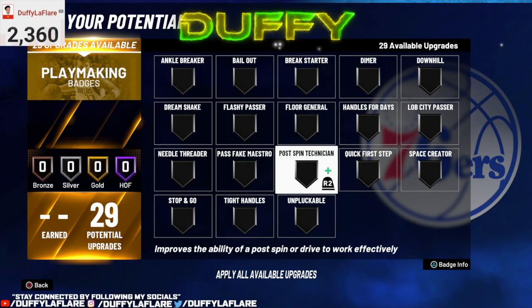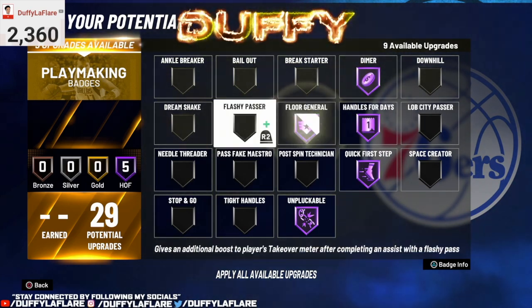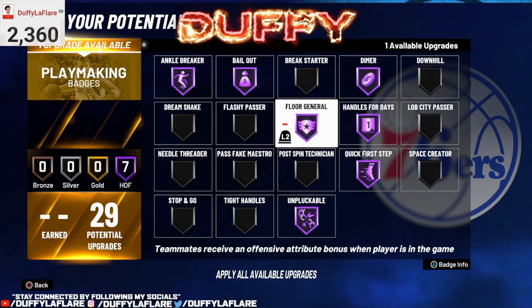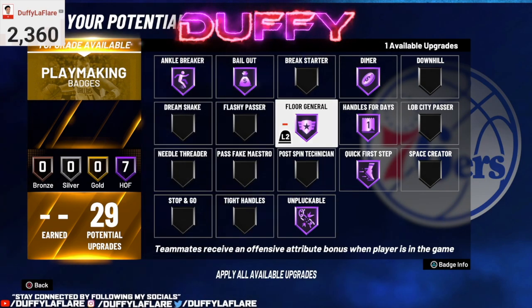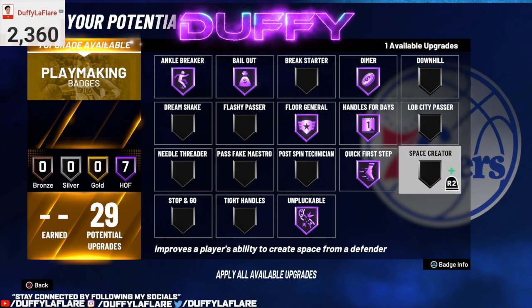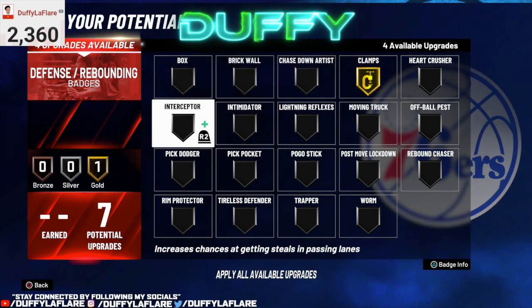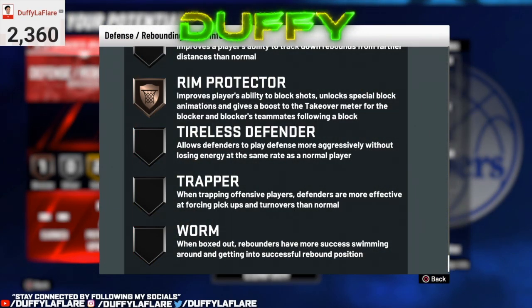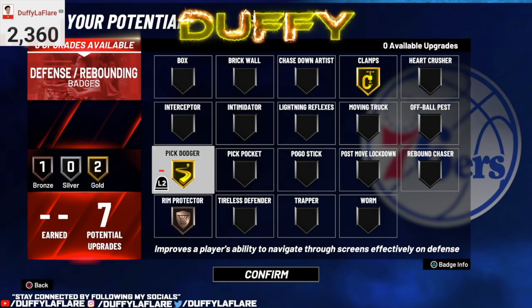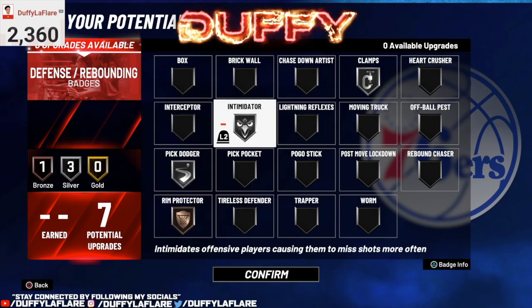For playmaking, we got 29: Unpluckable, Quick First Step, Handles for Days, Dimer, Floor General, Ball Out, Ankle Breaker. For the last slots you can put on Lively City Passer, Stop and Go, Space Creator — whatever you're feeling. For defense, we got seven: Clamps, Pick Dodger, Rim Protector. Rim Protector is such a key badge because it unlocks special block animations and works wonders. The remaining slots are truly just your preference.